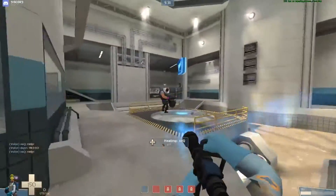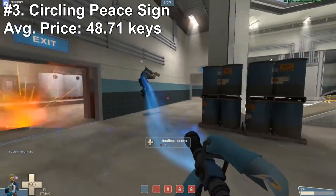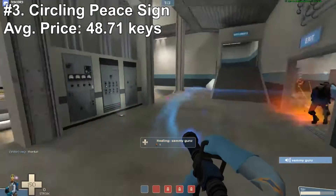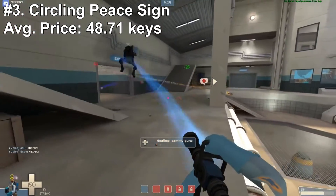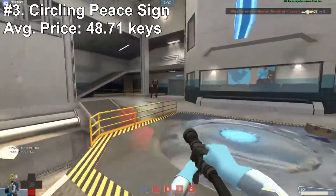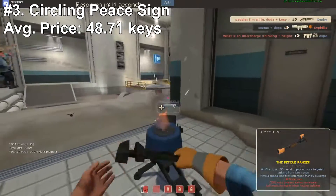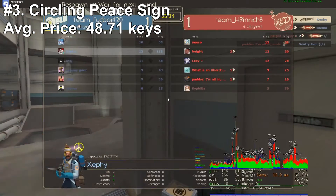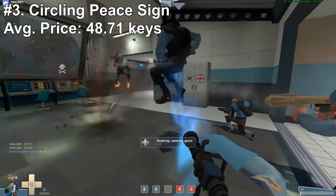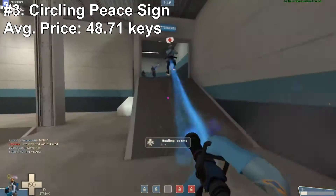At number 3 we have Circling Peace Sign — an absolutely majestic effect, with the pink trail and yellow peace sign looking very soothing and pleasing to the eye, averaging just under 49 keys. It's absolutely beautiful. The whole thing about the peace sign is it can be very appealing to a TF2 player who can sometimes be friendly — with the peace sign going around just showing everyone, hey, I don't really want to kill you. For now, at least. Circling Peace Sign is a very, very subtle and nice-looking first-gen effect that everyone can appreciate. Doctor's Dapper Topper goes for just 44 keys.